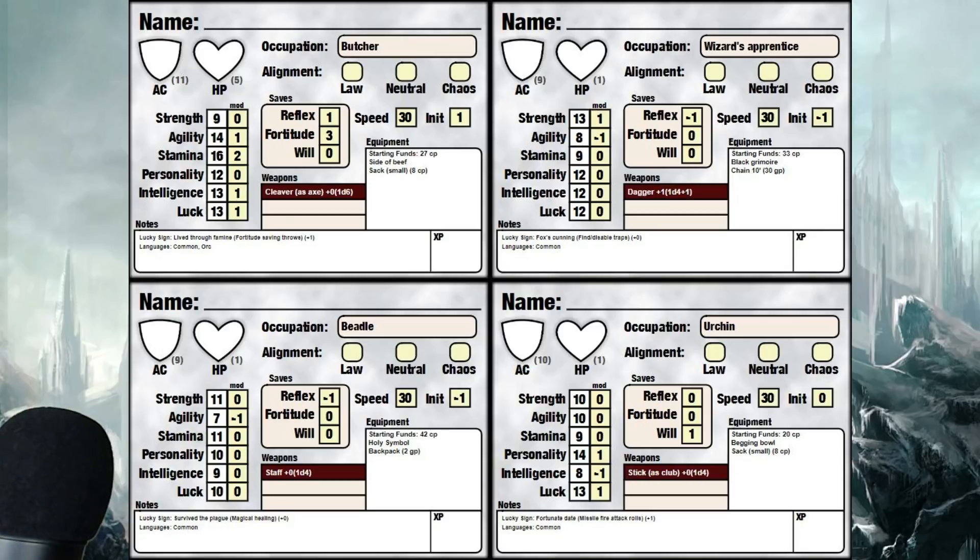In this example, you're starting with a Butcher, a Wizard's Apprentice — and this one actually has some intelligence. We had a player at the table with a Wizard's Apprentice with an 8 intelligence, so he was obviously not going to turn into a Wizard. There's also a Beetle, which is kind of like a religious guy, and an Urchin — just a street urchin, poor guy.